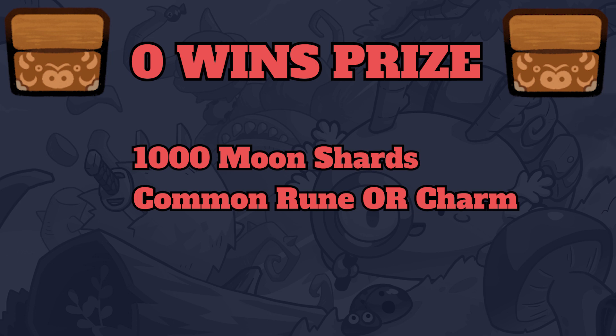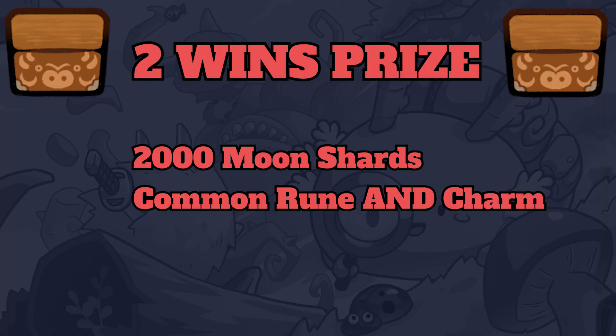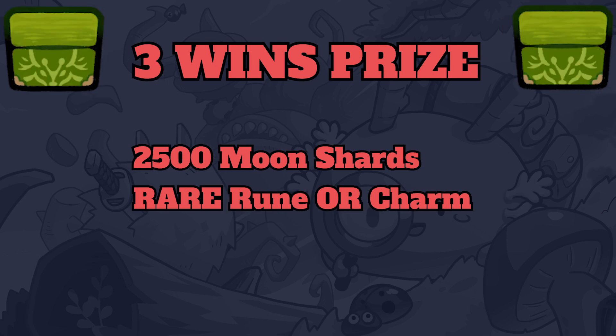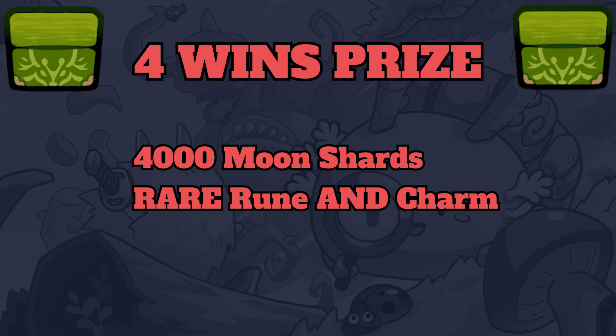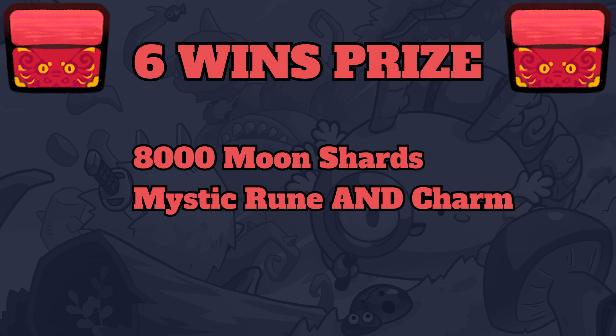That seems very worth it for only 100 SLP. If you win less than seven, here are the prizes you can expect. For zero wins: 1,000 Moon Shards and a Common Rune or Charm. After one win: 1,500 Moon Shards and a Common Rune or Charm. After two wins: 2,000 Moon Shards and both a Common Rune and a Common Charm. After three wins: 2,500 Moon Shards and a Rare Rune or Rare Charm. After four wins: 4,000 Moon Shards, a Rare Rune and a Rare Charm. After five wins: 6,000 Moon Shards, an Epic Rune and an Epic Charm. After six wins: 8,000 Moon Shards with a Mystic Rune and a Mystic Charm.